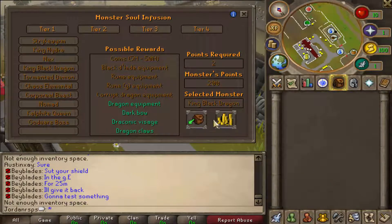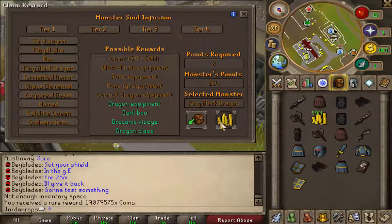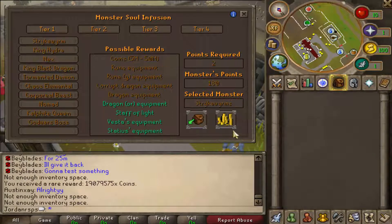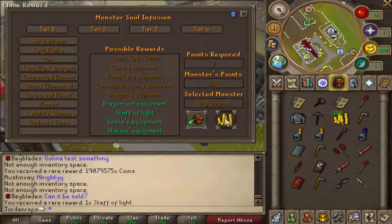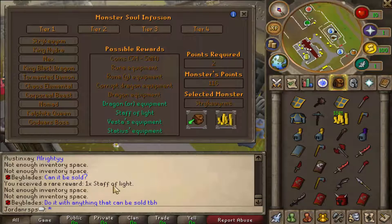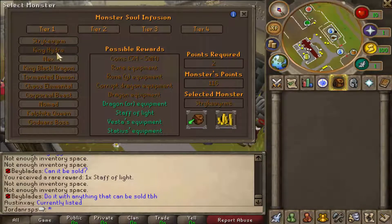Let's try King Black Dragon as well. Looks like we're not going to get an OP item — not as of yet anyway. We'll keep trying — one more inventory and if we don't get anything then we'll time lapse the rest. Can we get anything good? By the looks of it no — ooh, staff of light! Not bad at all, it's a real reward, which is good. Anyway, I'm going to time lapse each and every one of these, so I'll be back when I open all of them.